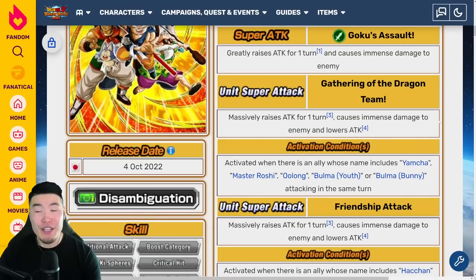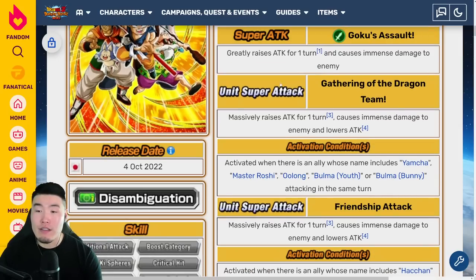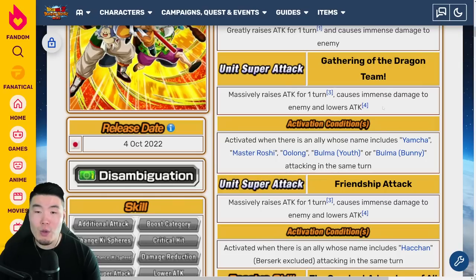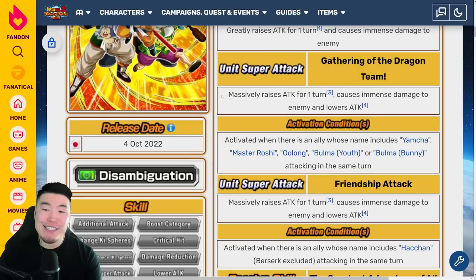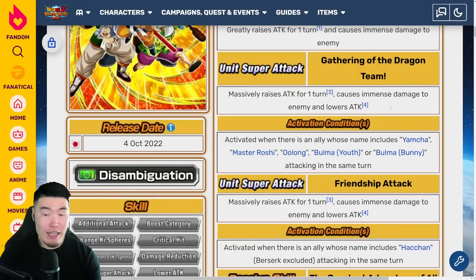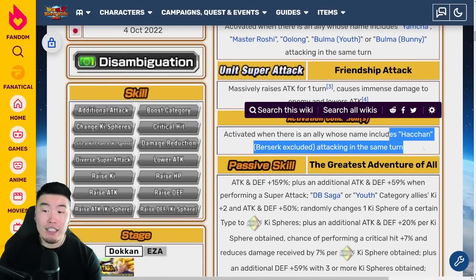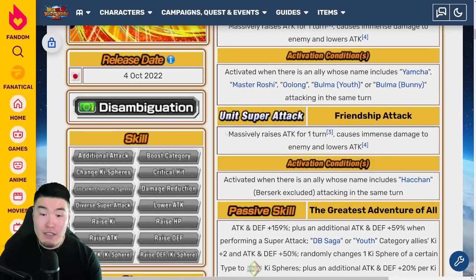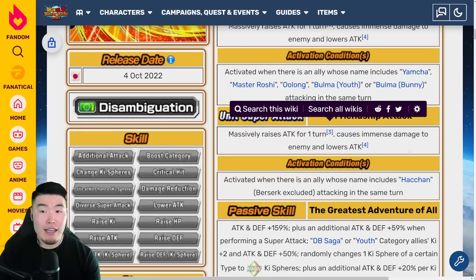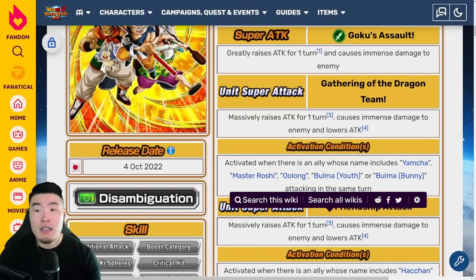He has 3 Super Attacks as you saw in the video. There's the Regular Super Attack, which greatly raises attack for 1 turn and causes immense damage. Then there's the first Unit Super Attack with the whole gang — it can be activated when there is an ally whose name includes Yamcha, Master Roshi, Oolong, Bulma Youth, or Bunny Bulma attacking in the same turn, and it massively raises attack for 1 turn, causes immense damage, and lowers attack. The other Unit Super Attack is activated when Hachan or Aider is attacking in the same turn — same effect, basically, for both Unit Super Attacks.